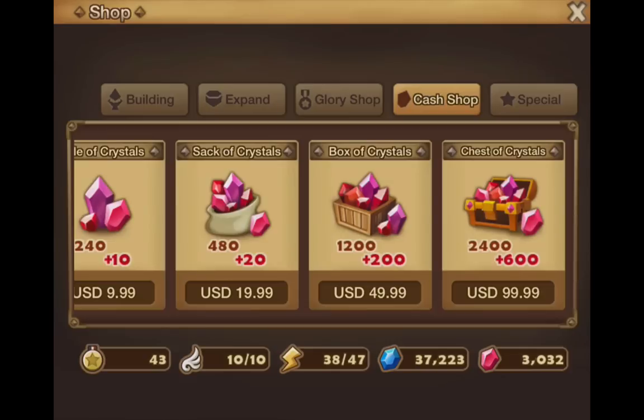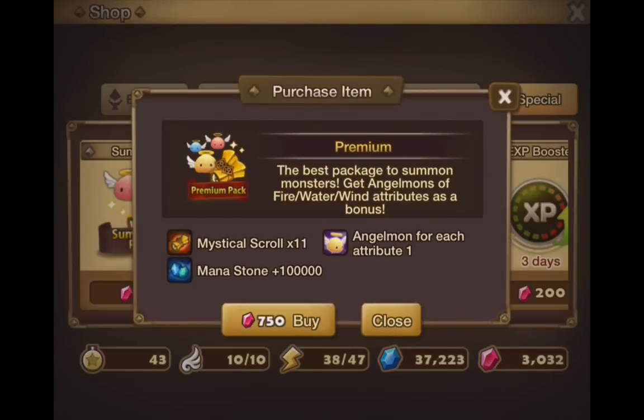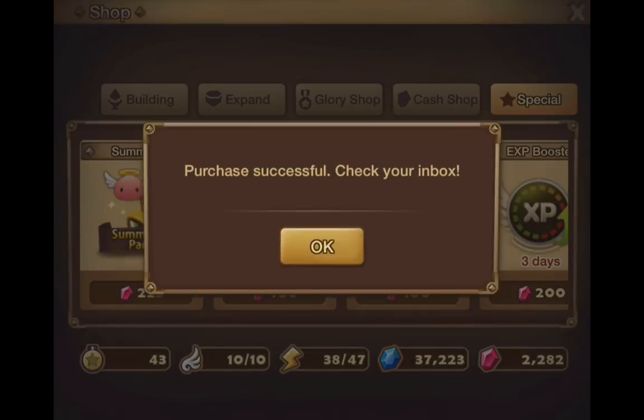So I bought this package right here, the $99 one. What I suggest you guys do is purchase enough gems to get to 750, and then you can buy this special premium pack. This gives you 11 mystical scrolls, unlike if you just spend your gems on the mystical summons directly where you only get 10. With this package you also get 100,000 mana and an angelmon, so it's actually a pretty good deal.